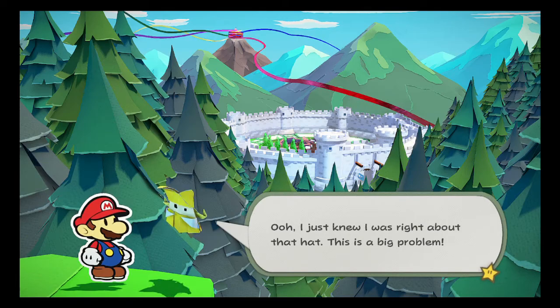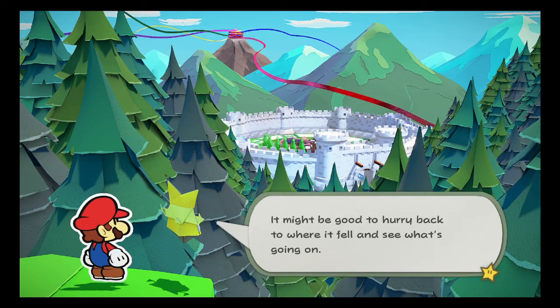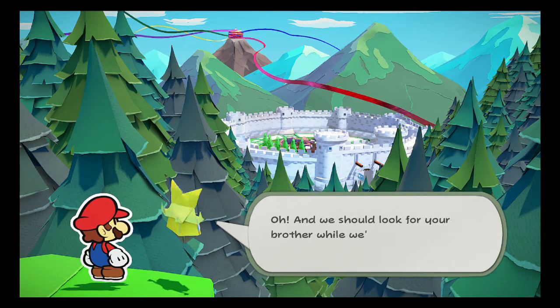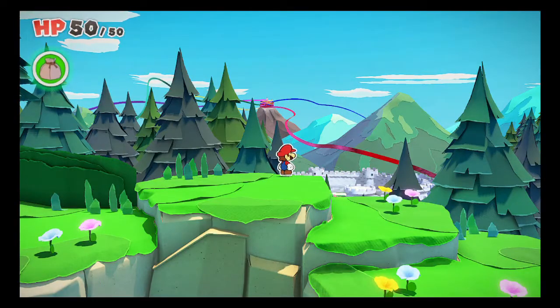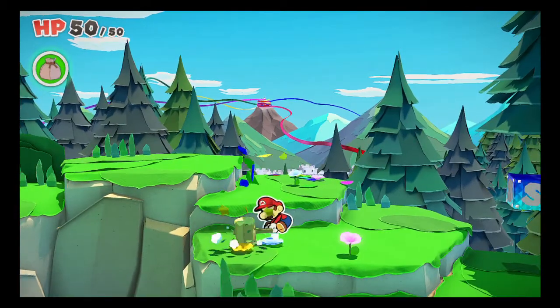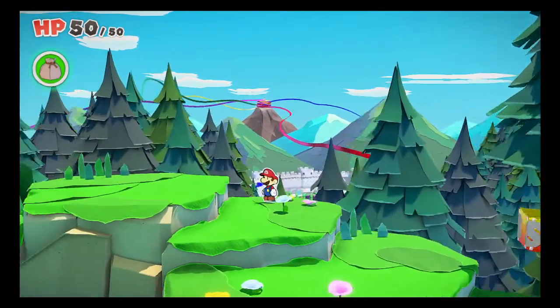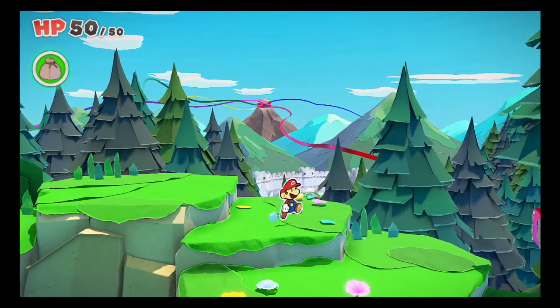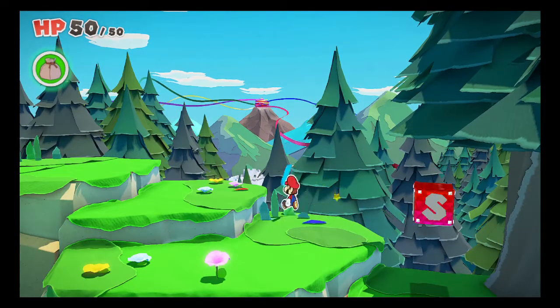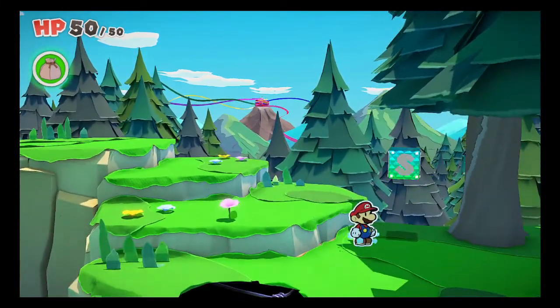I just knew that I was right about that hat. This is a big problem. It might be good to hurry back to where it fell and see what's going on. And we should look for your brother while we're at it. I hope he's okay too. He's probably still in the castle, to be honest with you. Alright, so now we're going to go explore around. Getting more confetti. Gotta get that confetti. I don't know how much I'm actually gonna need or how much I'm actually able to get along the way.